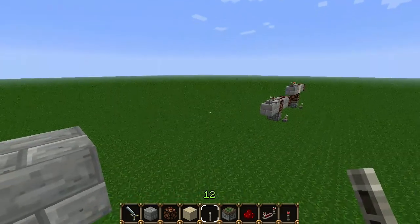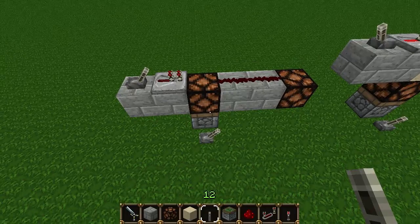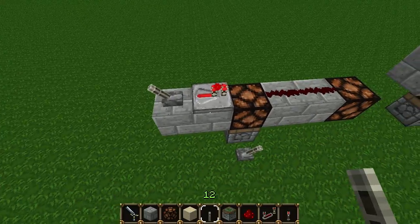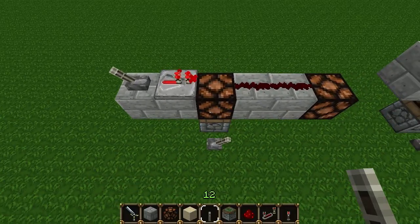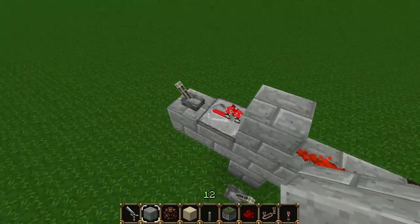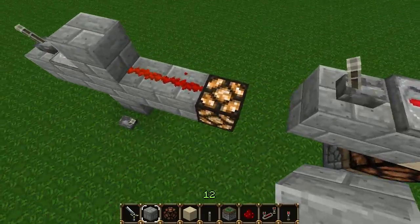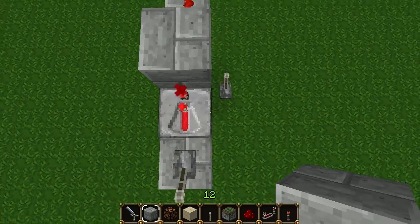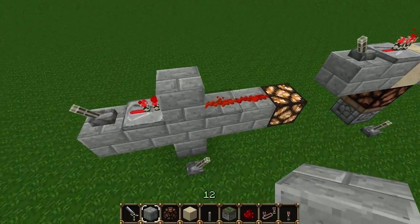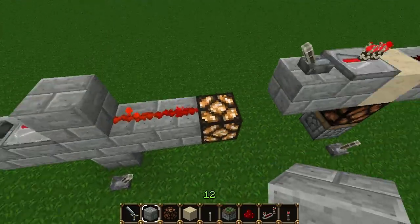That system we're talking about is a block detector — not a block update detector, but a block detector. You'll run into some problems with this, and the main problem is that if we were to turn on our block detector, you can see the power is going to go through and activate our lamp. This is simply because a redstone repeater can power a block, and that can power a bit of redstone on the other side. The opposite is also true: we can send redstone through and into a block, and then a redstone repeater can siphon that power out.